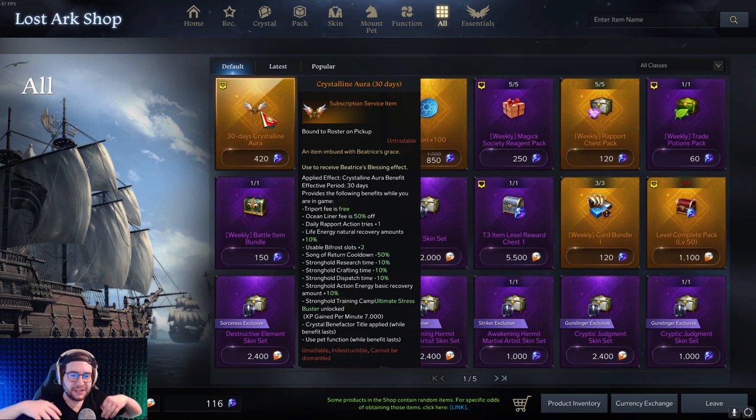The most important thing to get from the shop — closest to a must-have — is the Crystalline Aura, which is the subscription for Lost Ark. It's 420 crystals, which is super worth it. Playing without it is probably painful. You do not have to swipe to get Crystalline Aura — you can use your in-game gold to convert into your monthly sub. The benefits are insane, and nothing is required since you can definitely play free to play, but the quality-of-life improvements are massive.